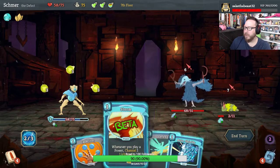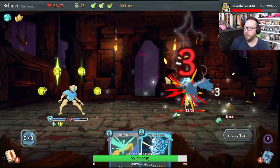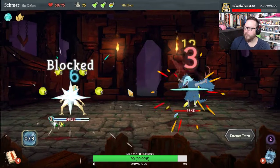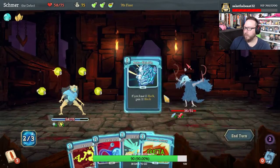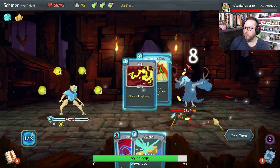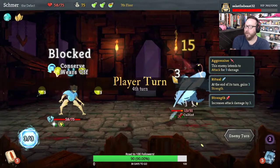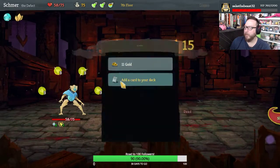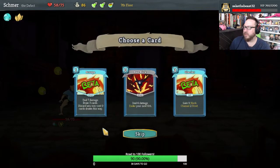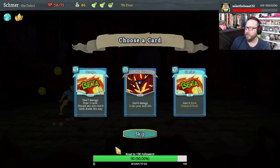Give me a Storm and a Capacitor. Very, very good. So we just have to do a tiny bit of damage here and we win. Scrape: deal seven damage, draw three cards, discard any non-zero cost cards. Draw them this way — that's really interesting.